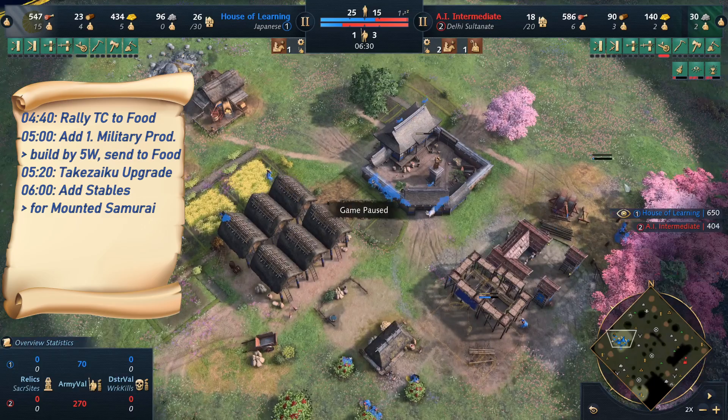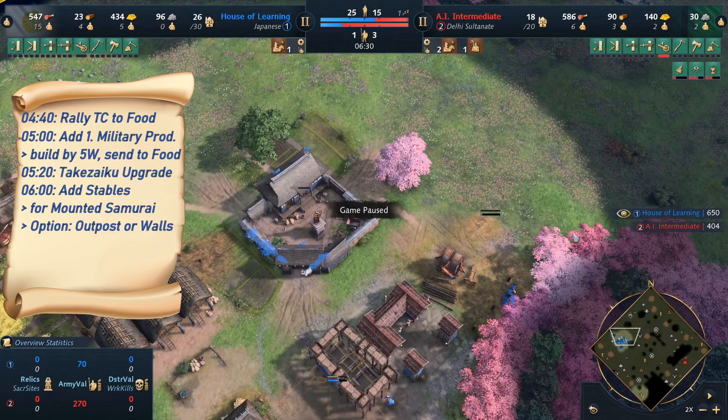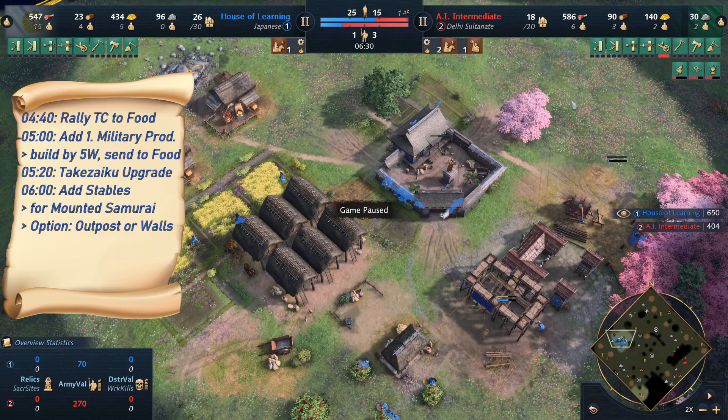In some cases, if you're being attacked or raided, you might want to instead first build some walls or an outpost — all of that would be completely fine and smart if you're being attacked, and you might also produce some units. But if your opponent is doing 2TC and hasn't really started being aggressive, or they are also going Fast Castle, then you can just do it this way — you don't need any defenses.